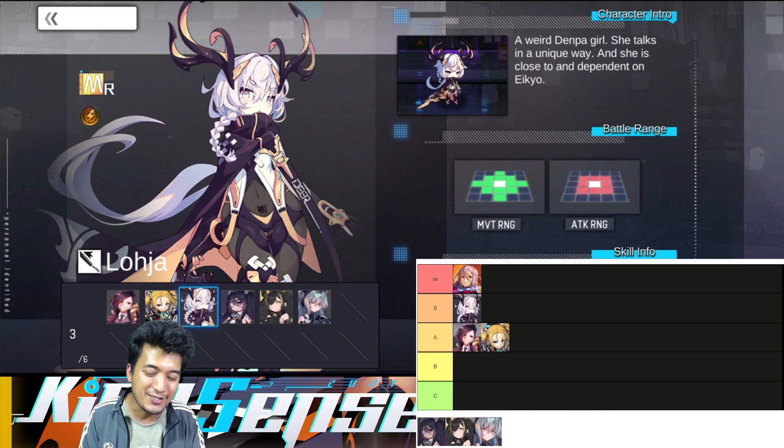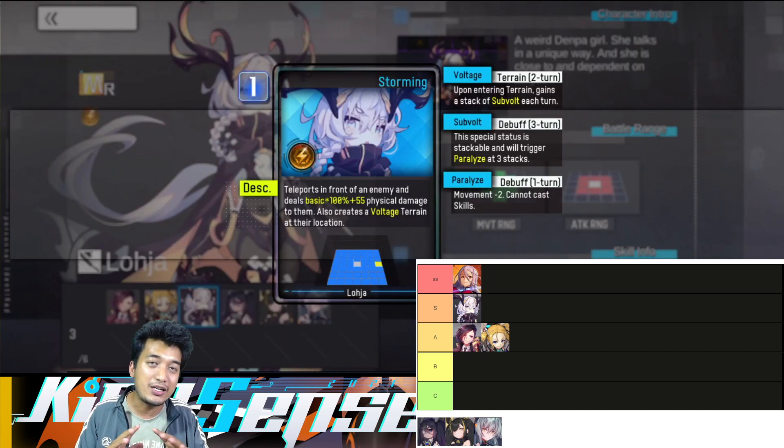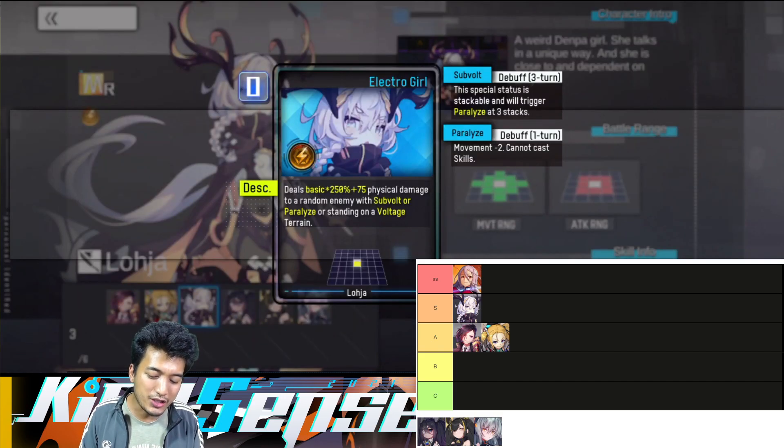She can deal some really good single-target nuking damage, and on top of that she can create a voltage turn with which she can paralyze the opponents. If she can paralyze the opponents, that particular target will have its movement reduced by two points and they cannot use skills. Think about how useful that is actually going to be in arena content — she is definitely going to be a key unit. Her ultimate strike can deal some really amazing damage to a random enemy, though there is a little bit of RNG effect, which is a slight downside.